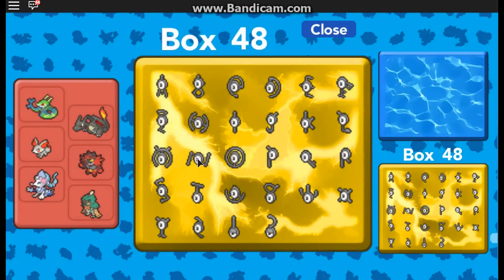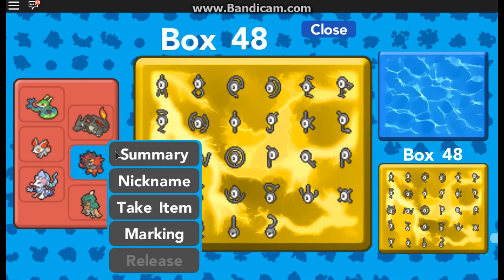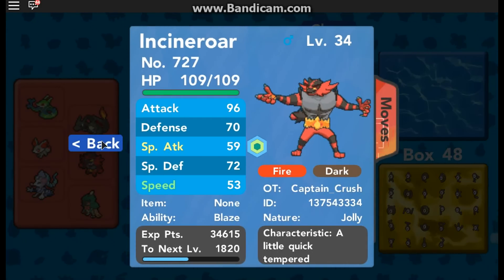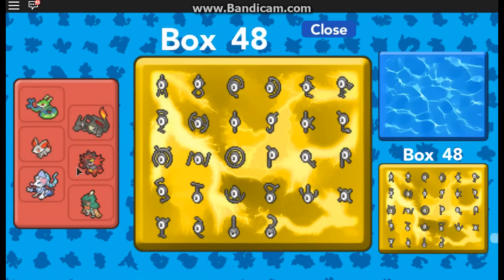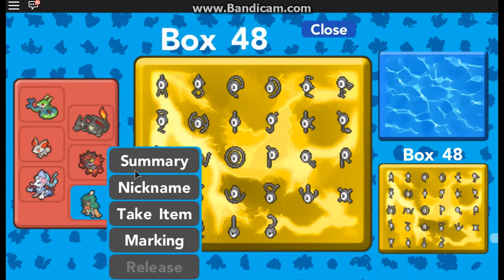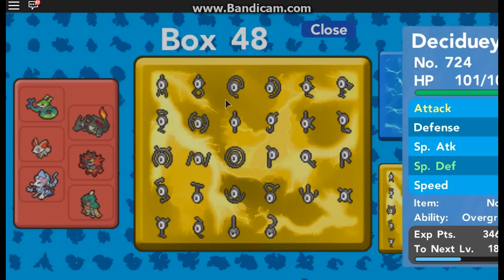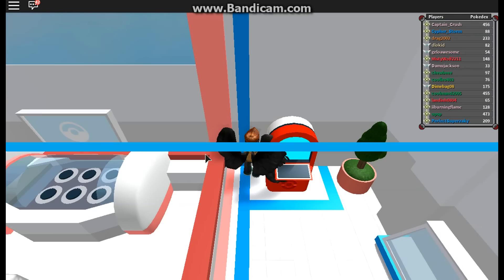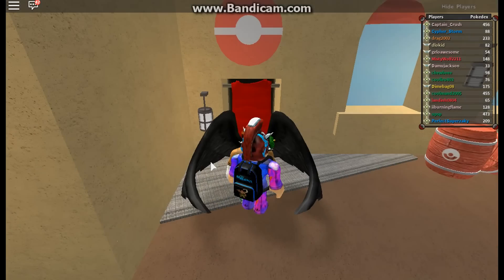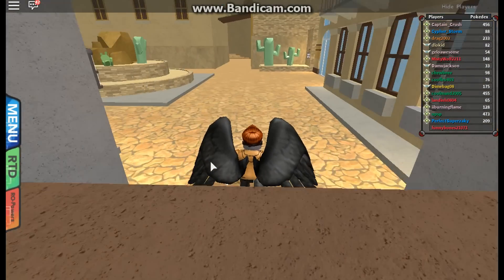So as you guys can see, there are 28 of them and I have caught all of them. Also, let me show you guys the Alolan starters - Incineroar, Primarina, and Decidueye. Those are cool. I finally evolved those and I'll probably be giving those away later on in probably my 1,000 subscriber giveaway, which I believe we're at 900 right now.